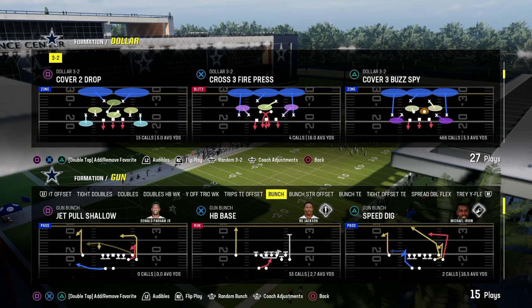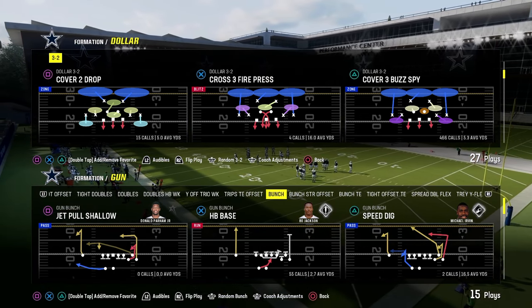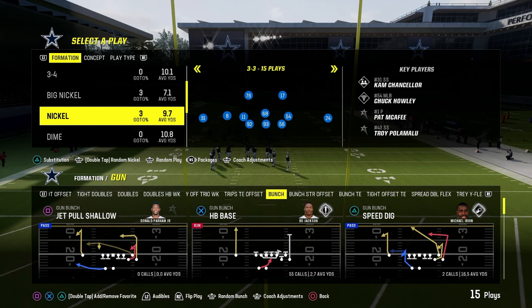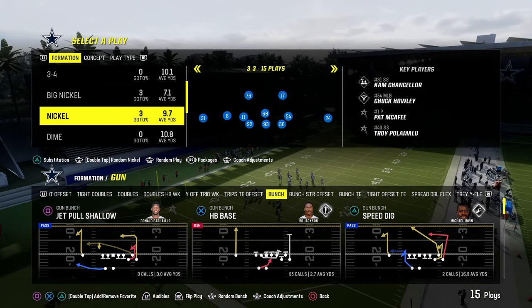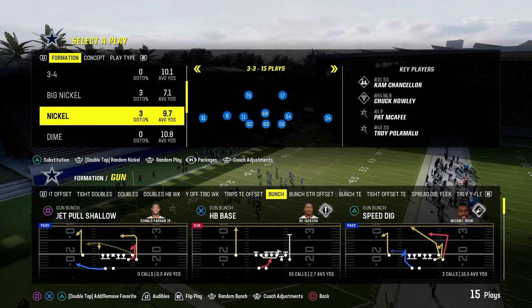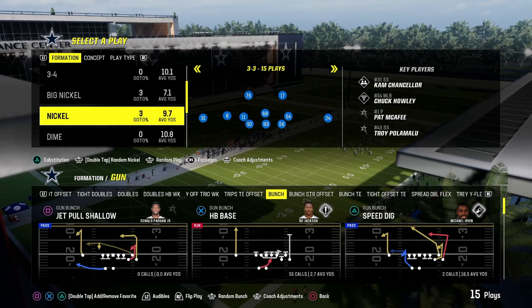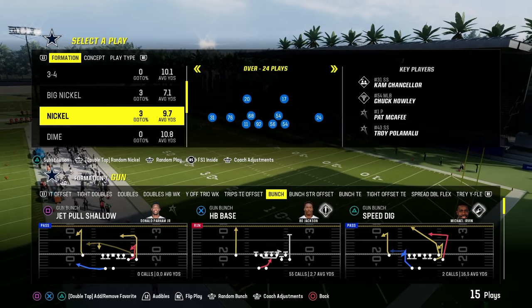Crossfire blitzing is very similar to what you see out of Nickel Three-Three-Five Odd — the idea that the linebacker is going to cross the face of the defensive tackle and get pretty good pressure. A blitz method we saw early in the year that was really good was Three-Three-Five Normal, where we could stack the contains. They actually patched most of these blitzes out of the game this year, but they've always been good in Madden and probably will be good in the future.